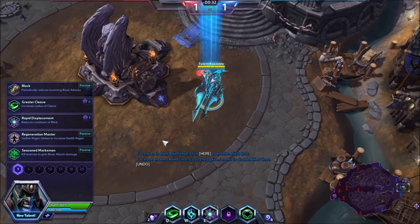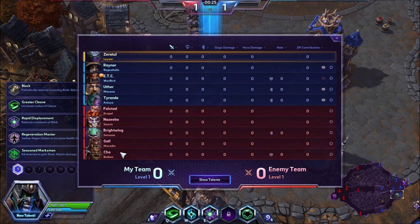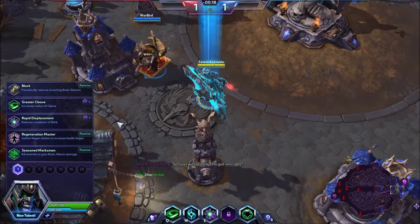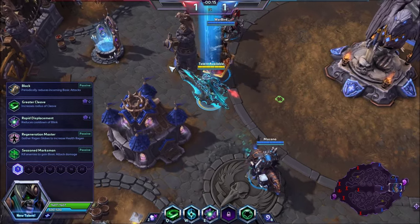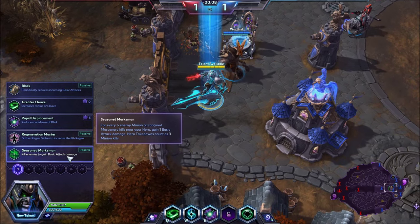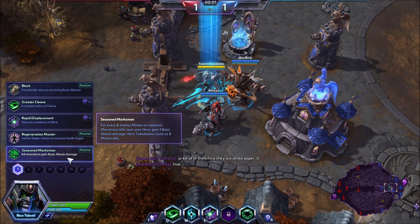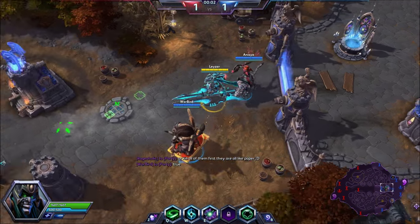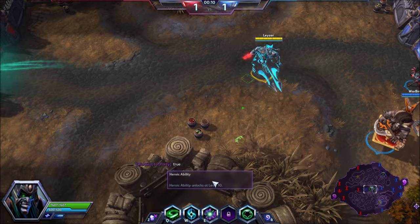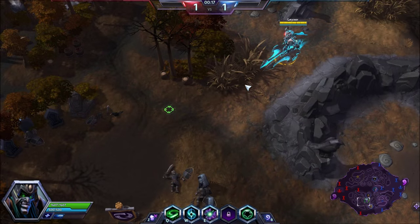We've landed on the Cursed Hollow and we're going to pick our first talent for Zeratul. First, let's look at the enemy team: Falstad, Nazeebo, Brightwing, and Cho'Gall. At level 1, there are two viable choices: Regeneration Master and Seasoned Marksman. Regen Master helps you recover health while roaming for ganks, but this time we're going for Seasoned Marksman — for every 6 minion or mercenary kills near your hero, gain 1 basic attack damage, and hero takedowns count as 3 minion kills. We're going to make sure to stay in range of minion kills to build up those Seasoned Marksman stacks.